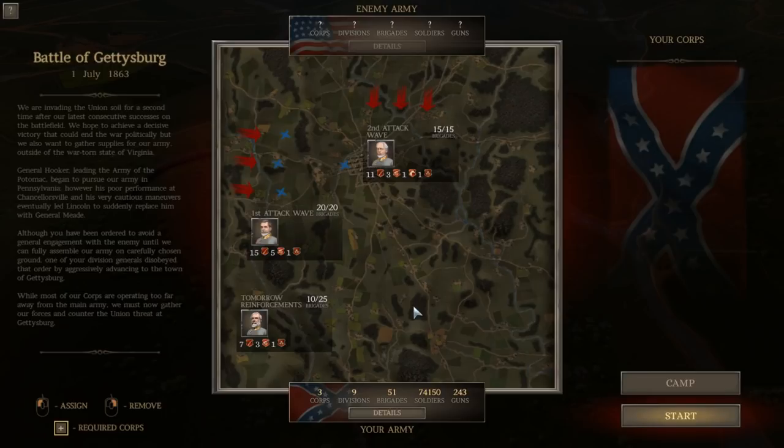July 1st, 1863 — Battle of Gettysburg. We are invading Union soil for a second time after our latest consecutive successes on the battlefield. We hope to achieve a decisive victory that could end the war politically, but we also want to gather supplies for our army outside of the war-torn state of Virginia. General Hooker's poor performance at Chancellorsville eventually led Lincoln to replace him with General George Gordon Meade. One of our division generals disobeyed orders by advancing aggressively to Gettysburg, and we must now gather our forces and counter the Union threat.